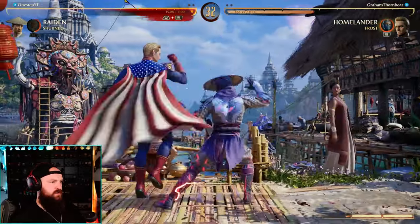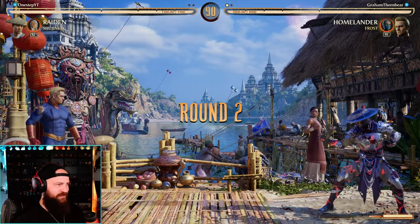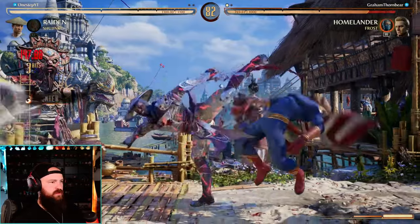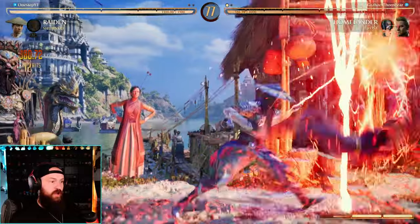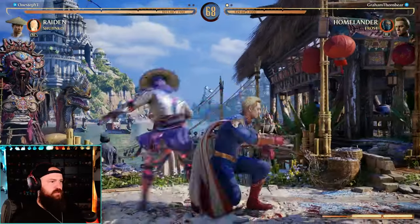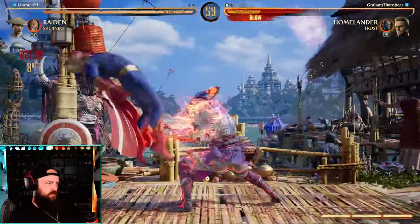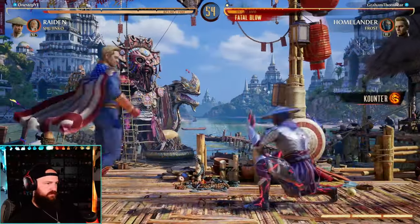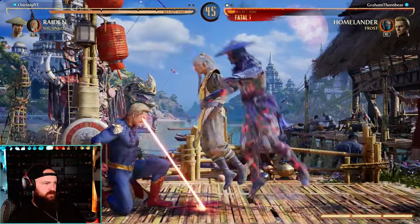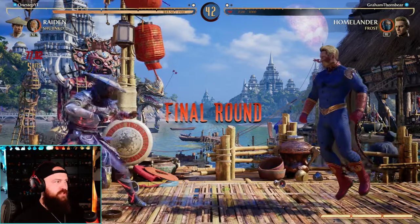Let's call Shijinko. He had the armor - I'm trying to focus so hard, sorry guys. I'm trying to think, what can I do with Shijinko? Yo, that was a stun - I'll take it. Is that a mid? What am I doing?